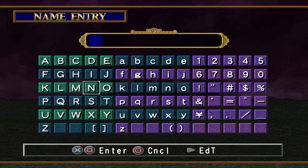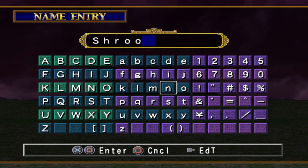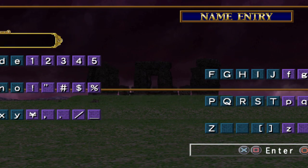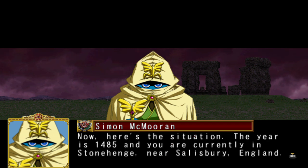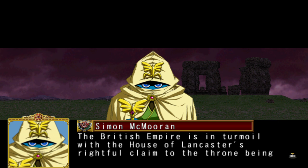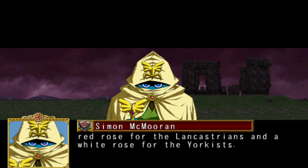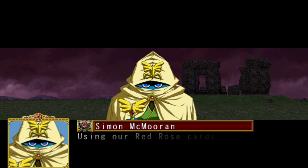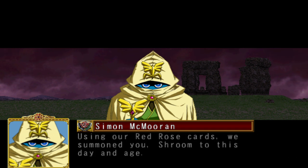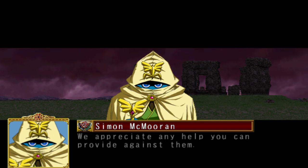Let's enter our name — we'll just put 'Shroom.' Your name actually changes what deck you get at the start of the game, so if you want a specific deck, you can look up what names you need to type in to get them. You get a choice of three decks, and we'll get to them in a second.